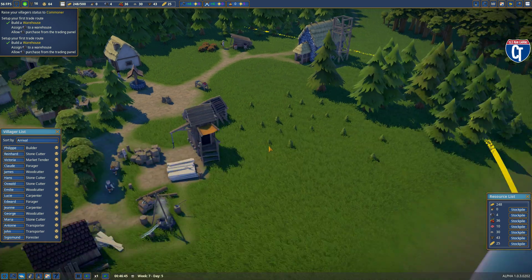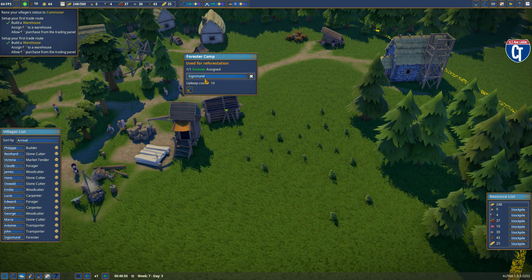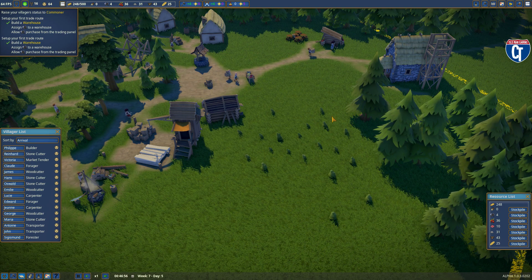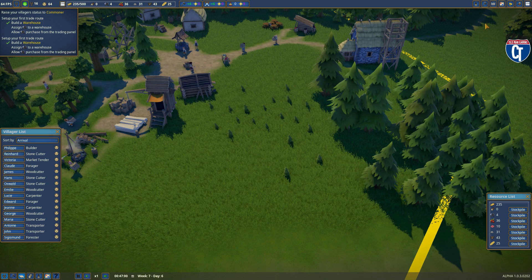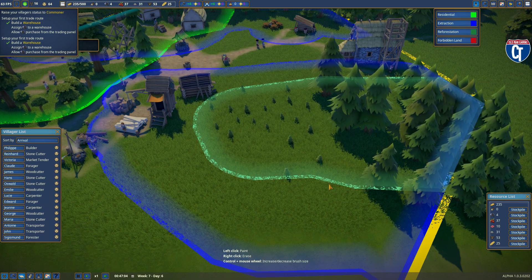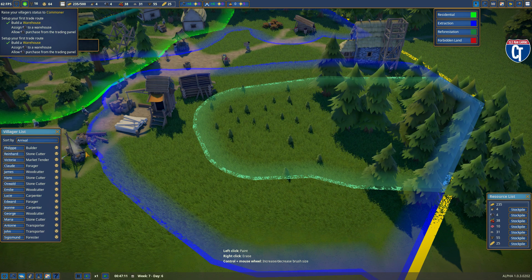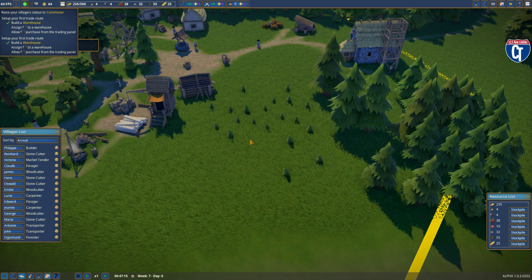Last time we had just finished the Forester Shack. I've got Sigismund in there as our forester, and you can see he is already replanting some of these trees. If I look at my zones, he will replant within that area so my woodcutters constantly have a supply of wood.